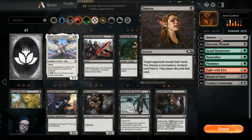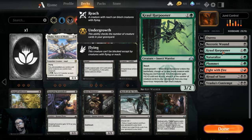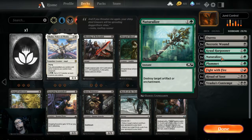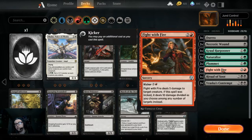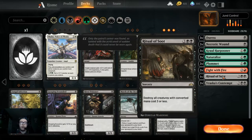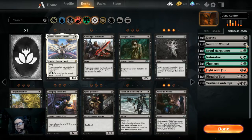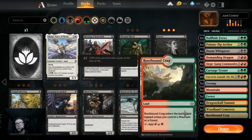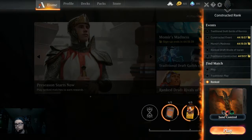The sideboard: we got Triple Duress for getting rid of stuff, Necrotic Wound for removal, Kraul Harpooner against cheap small flyers, Naturalize for enchantment and artifact removal, Plummet for flying removal, Fight with Fire as a finisher, a wrath-like board wipe, and Ravenous Chupacabra's cousin Rask's Contend — good creature removal especially against those black-white life gain decks running Ajani's Pridemate that I've seen. So we're just gonna get right into some ranked and play this Jund control deck.